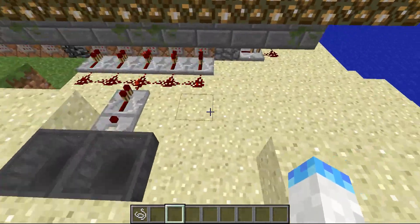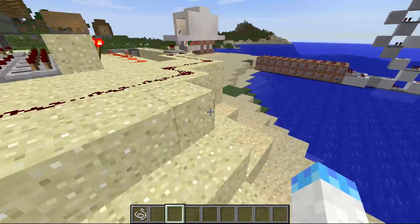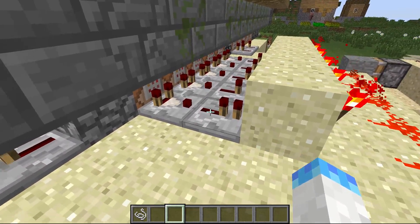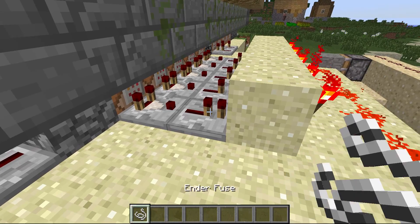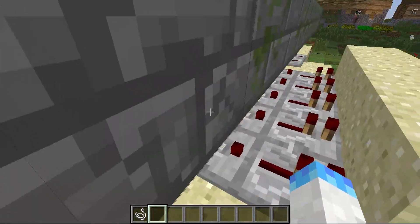There's a simple hopper clock running into command blocks, testing for a block that's two blocks above the command block, and it's testing for 132, which is string. If it finds string above it, it will run into a comparator running into a repeater, and turning one torch off, depending where it is.